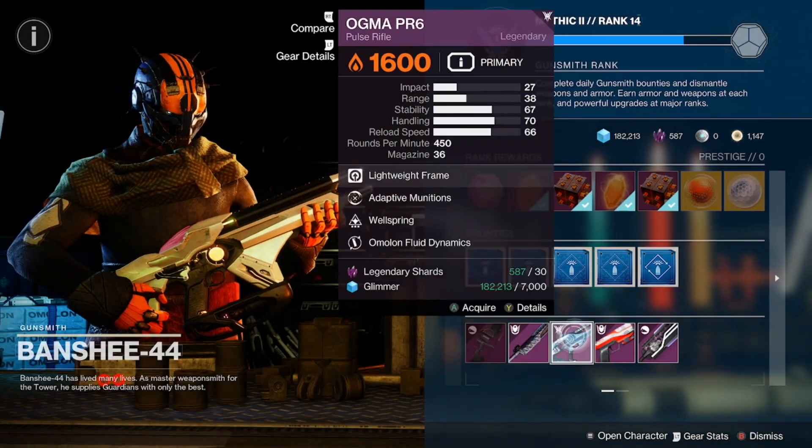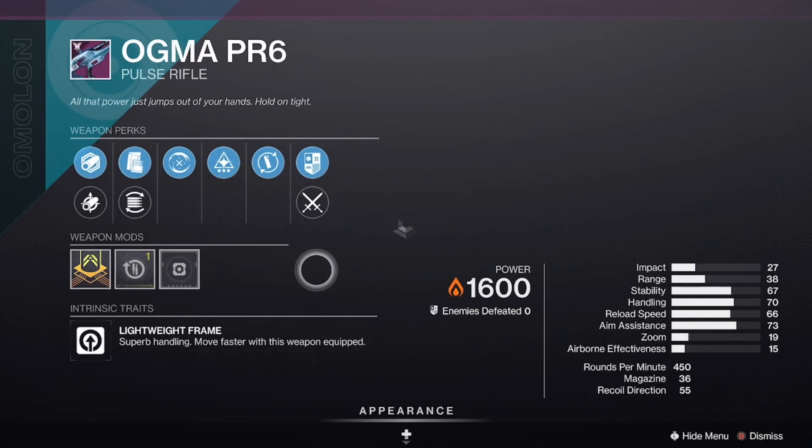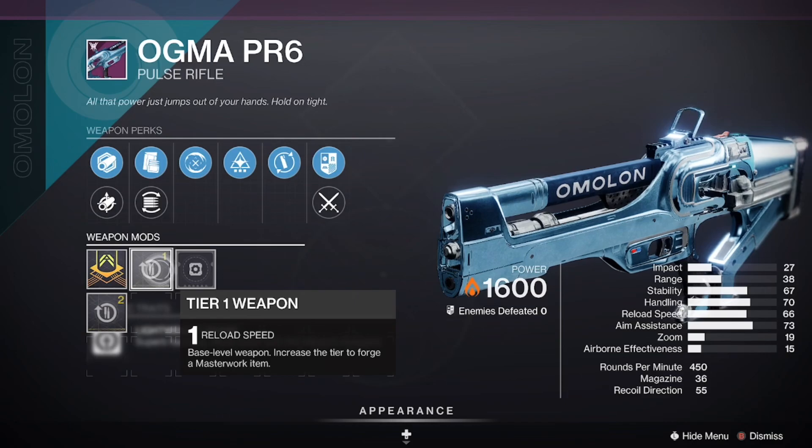We have the Ogma PR6 with Wellspring and Adaptive Munitions, with a Reload Masterwork.